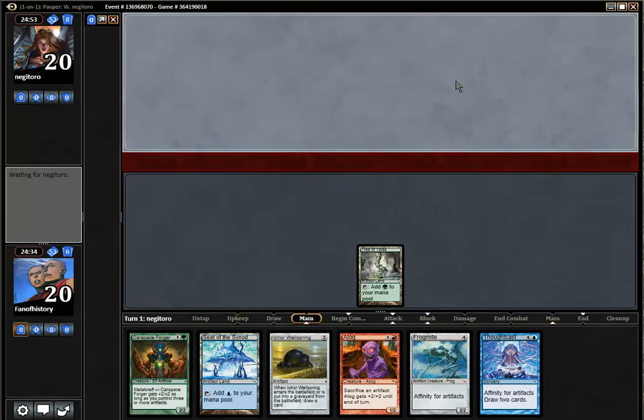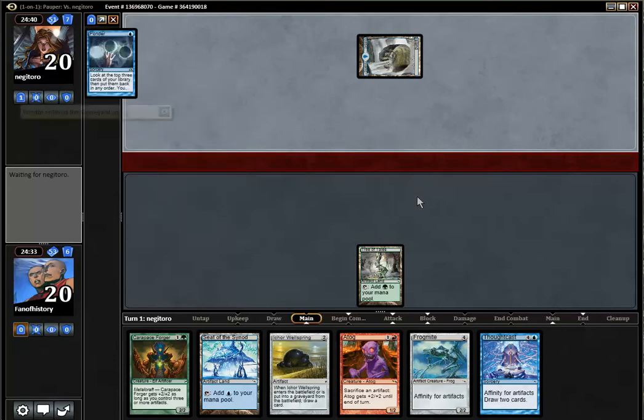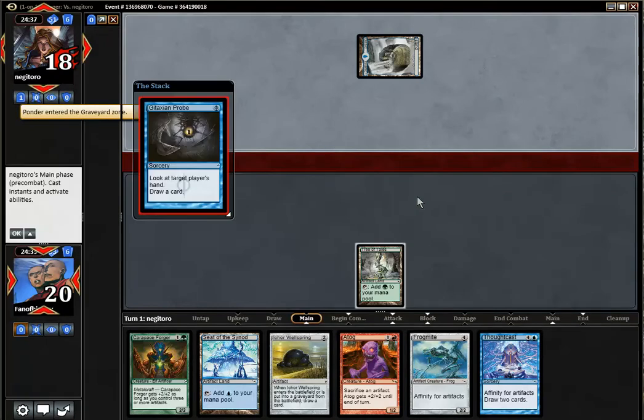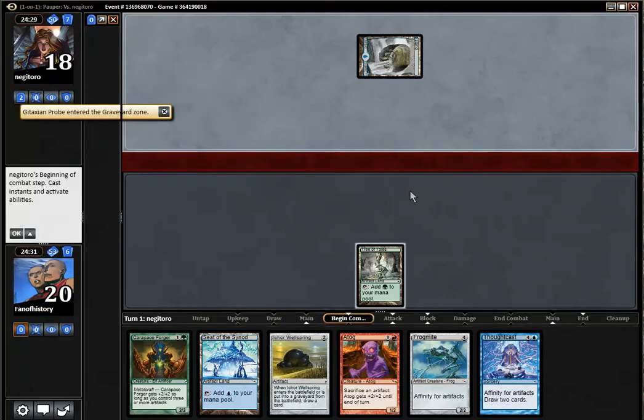So what is the play here on turn two? Wellspring... Frogmite still costs something. It's a blue deck, so it's probably best to play the Carapace Forger, as blue decks traditionally have a lot of problems with that. If it is a Gitaxian Probe, that sounds like Delver Fiend. I don't want Delver Fiend to be able to bolt the Carapace Forger.